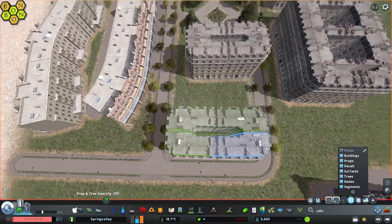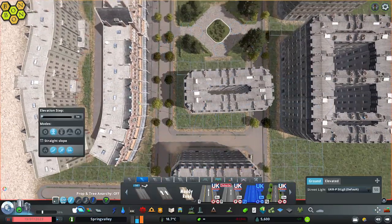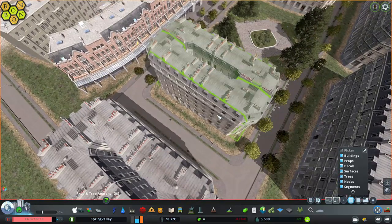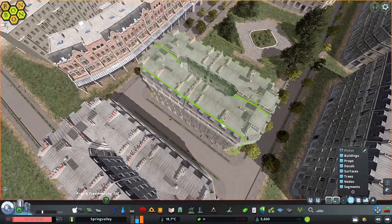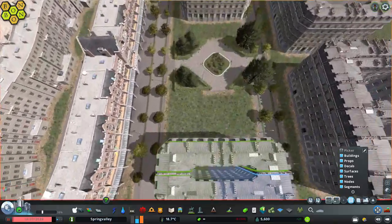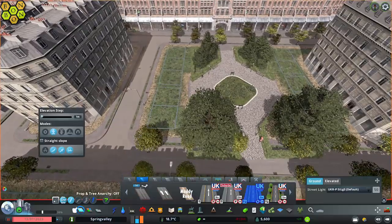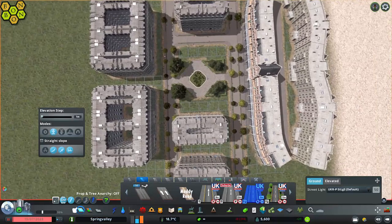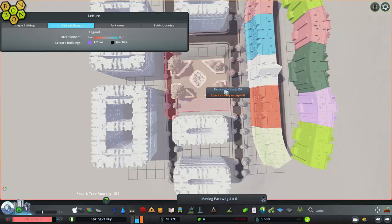And the street lights as well. At the moment we're using the street lights that are just the generic ones within the vanilla build. I'm definitely going to be looking at upgrading those to something a little bit more, well, French. And Jez has got a great French lamp pack out there that we'll be able to use.